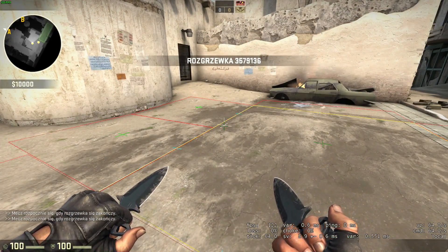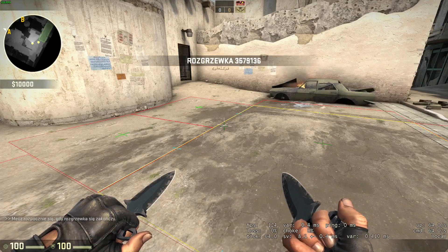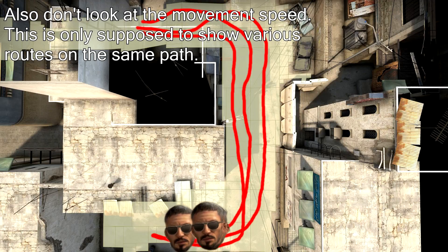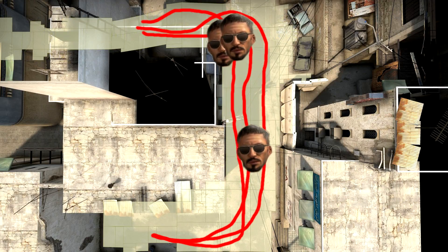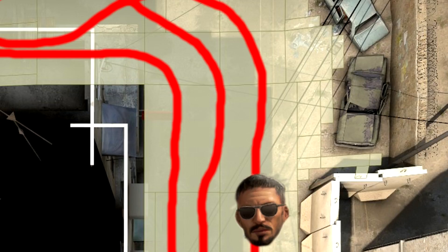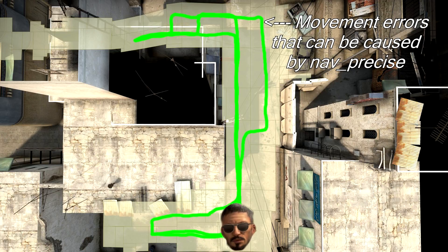Let's look at three examples of how the next bot is going to traverse Dust 2 long with this attribute. Without Nav Precise, the bot is not going to use the fastest path every time — sometimes he may go between tiles, especially if he hears gunshots around the corner. With Nav Precise, he is going to take approximately the same path every time, even if he suspects an enemy around the corner.